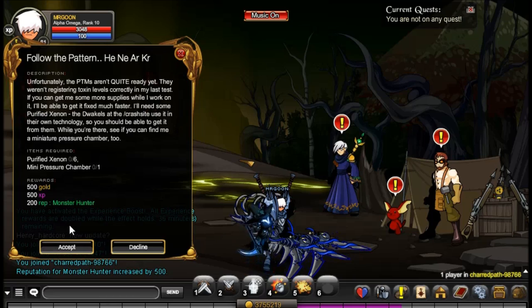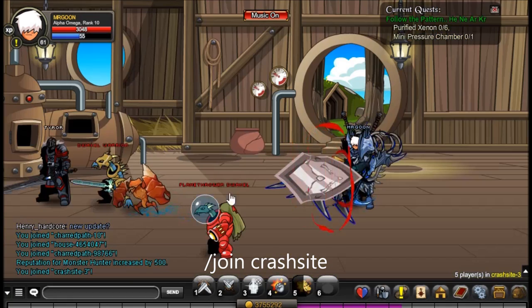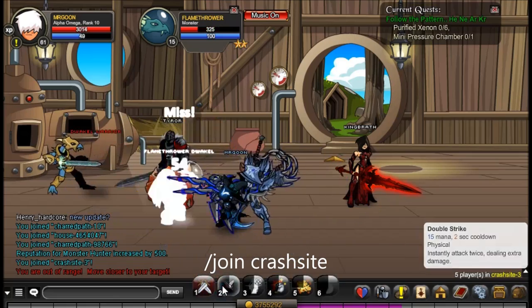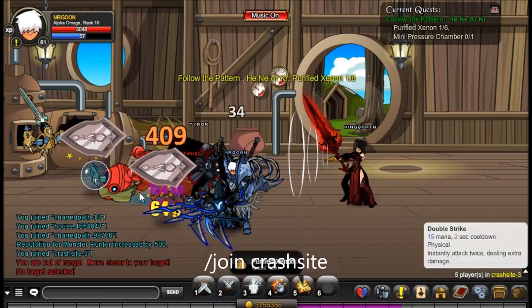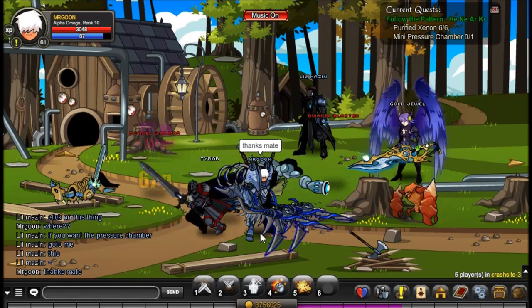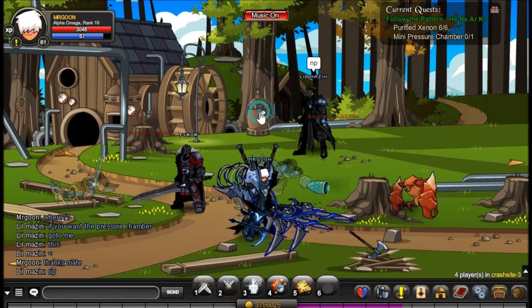Next, we move on to the second quest over at Lim, and here you will get sent along to Join Crash Site, where you need to defeat some of the Dwackles. Once you have defeated — I believe it is six of those — come out into this area here, and you'll see there is a canister right of the wheel in front of a tree, which you just have to click on right here.